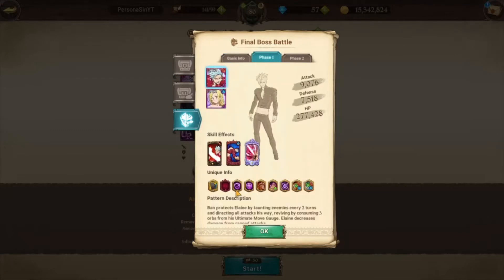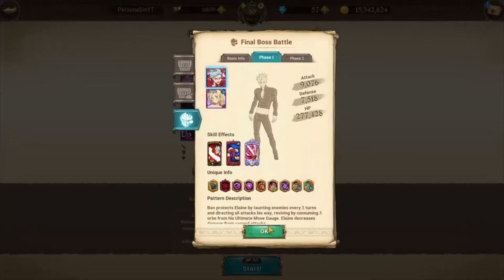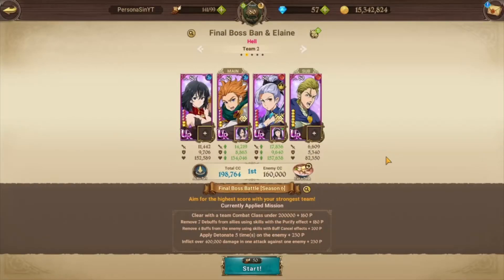Bond is immune to freeze, petrify, and stun, but apparently there's a glitch where you can freeze him with Red Jericho. Of course I have my beauty here with very high attack and attack food. We're going to test it out and see if it's true. She has a detonate card, and we're running Red Hauser in the back for basic skills to give the humans an edge.